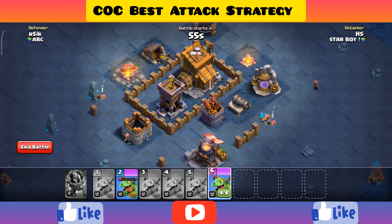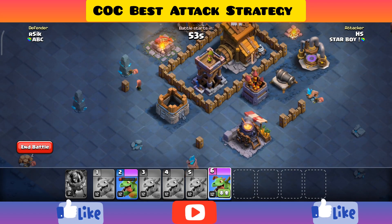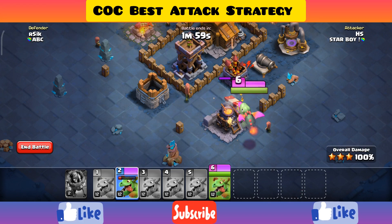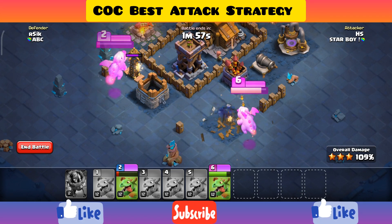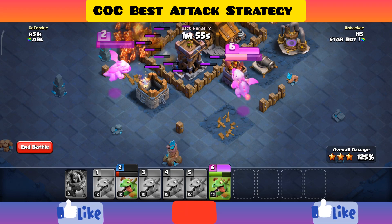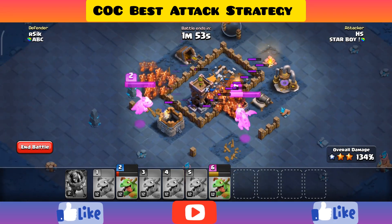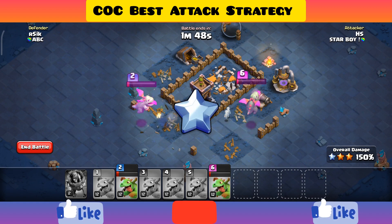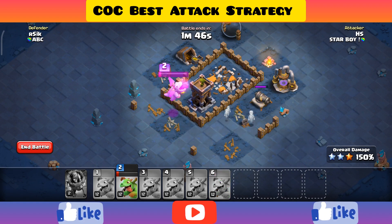You can see here there are two air defenses, so we will attack them first with our baby dragons. Then we will use the full power of our baby dragons, and at last all the air defenses were destroyed and we won the game.